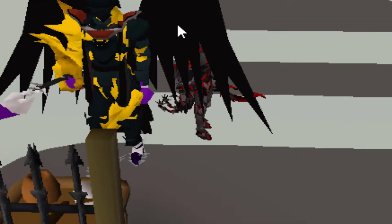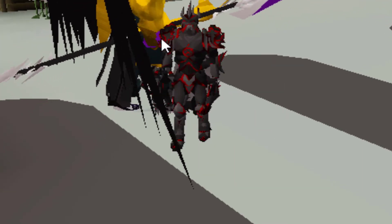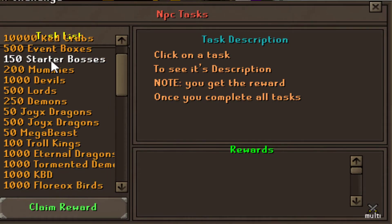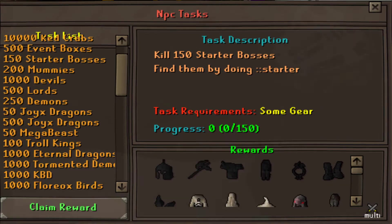So once you're done all of those, another cool thing to do is type colon colon NPC tasks, exactly the way I'm spelling it right now guys. And as you can see, you have all these tasks. Same type of idea — you do get yourself quite a bit of cash here, and it's just a good starter if you do that.